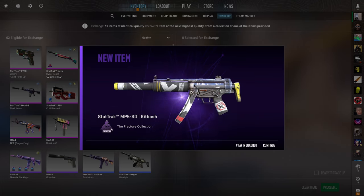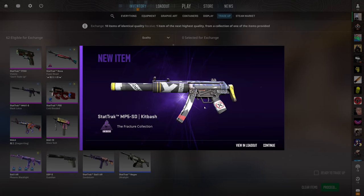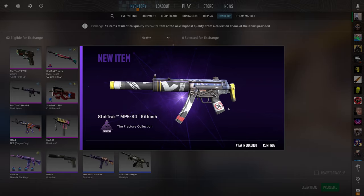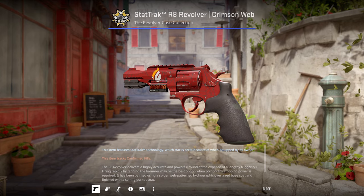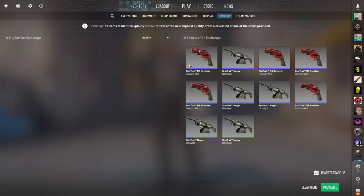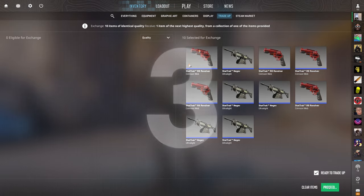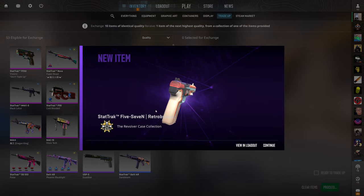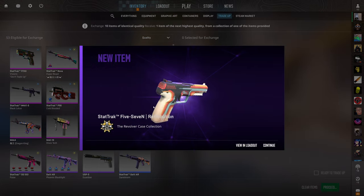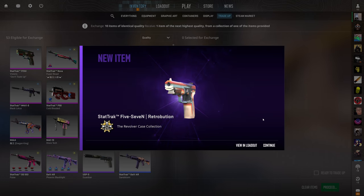It is what it is — we got three more. Tradeup number two. We got some sticker luck right here with the Copenhagen Flames. Let's see if it can bring us to victory. Negev Power Loader — three, two, one, boom. Okay, that's still good. That's the revolver case. I think that's just under a dollar of profit, maybe a bit less, but it is still profit. We're still at a loss total right now, so we need to make some more to get back into the green.